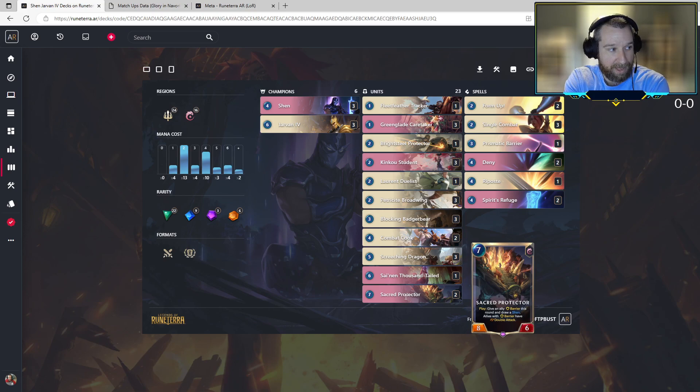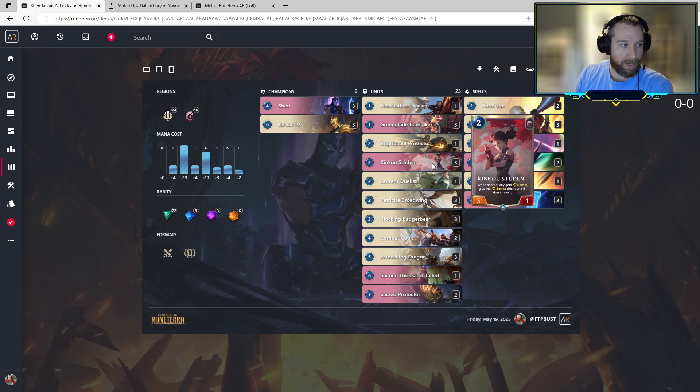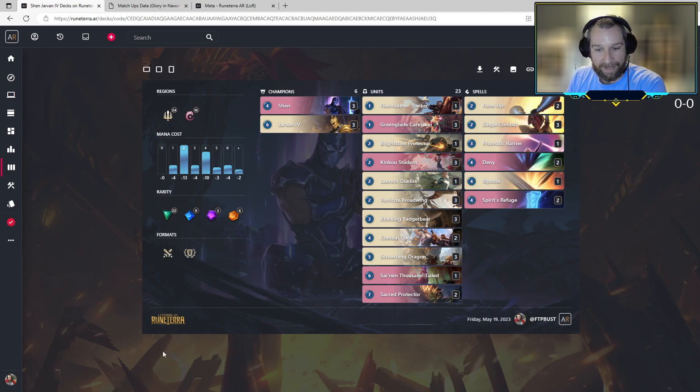If your opponent's trying to come at you with Mystic Shots, High Notes, Aftershocks, and the like, being able to counterspell those with all of the various barriers is quite good - especially when the likes of things like Kanaku Student get involved, where you might be able to use a barrier to stop two combats, or use a barrier to shut down a removal spell, but then have the barriered student behind ready to stop the combat. Lots of very interesting and powerful synergies.